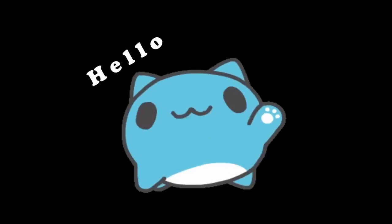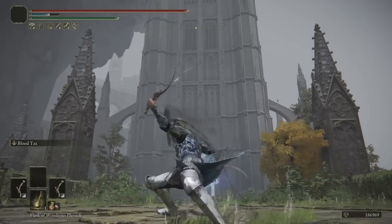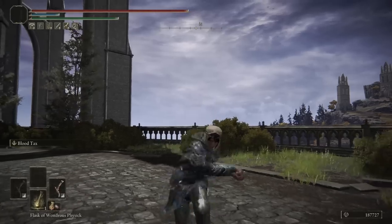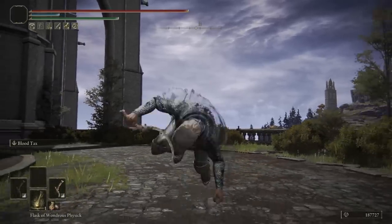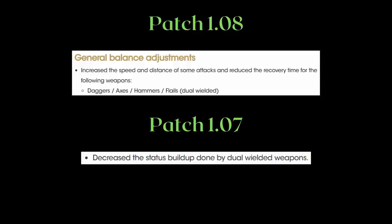Hello, it's Kreit here today with a dagger build, answering a topic that dagger enthusiasts are dying to know the answer to: two-handing or dual-wielding daggers — just which is better? Intuitively you would think that two-handing daggers isn't great, but it actually has a decent moveset. The power stance moveset of daggers got buffed to be quicker, while the status effect application of power stancing got nerfed in general. After these changes, this question is more ambiguous than ever.